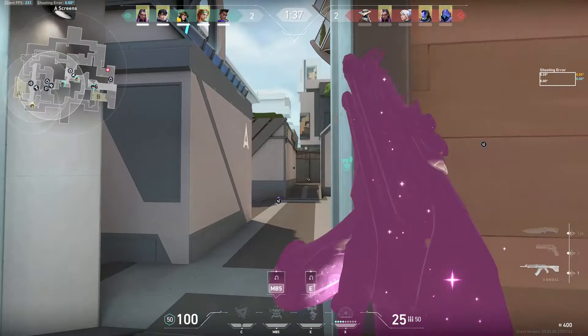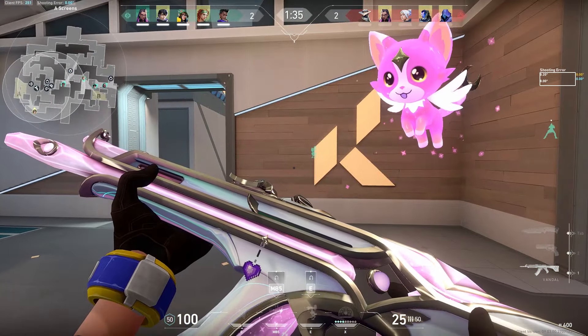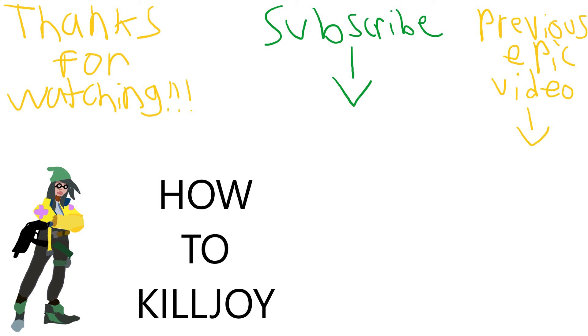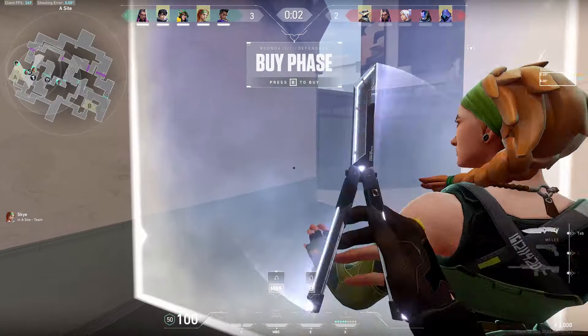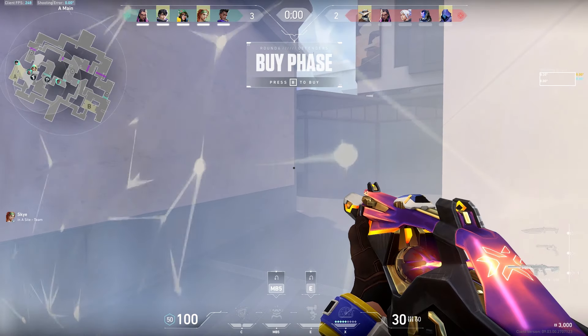I'm going to show you the perfect setup: turret in this corner, alarm bot over here to catch people that get way too far into sight. And finally, after all these utilities are placed, we can put a molly down just to make sure that it pushes people towards the middle. And now all we got to do is wait for the round to start.